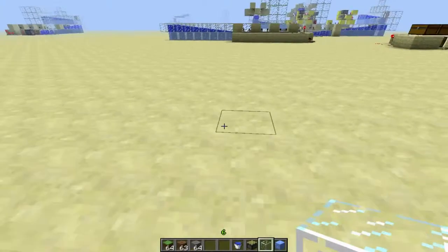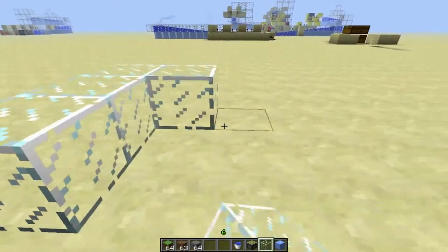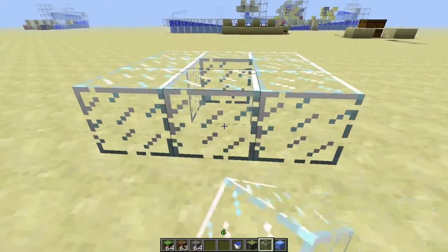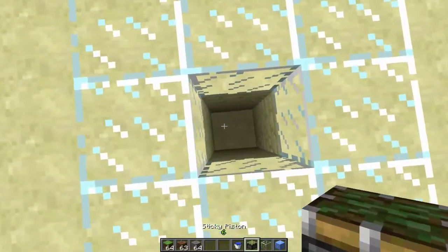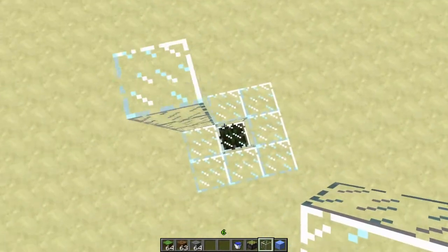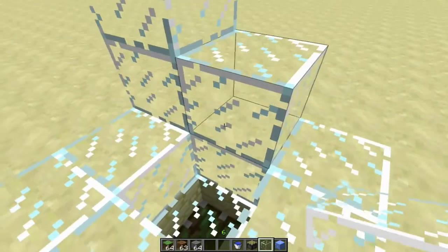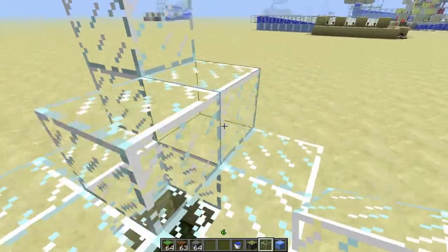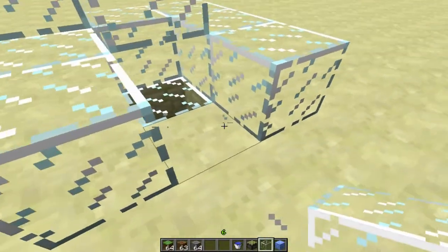Alrighty guys, so to build this design, first what you're going to want to do is build a nice little 3x3 glass thing. I'm going to leave the center hollow temporarily. Then place, or dig down two and place a piston, place a glass block on top of that piston, and then continue to build this up. Here you're actually going to want to fill, or make the center filled in, except for that bottom block there, and you can knock that one out temporarily too.